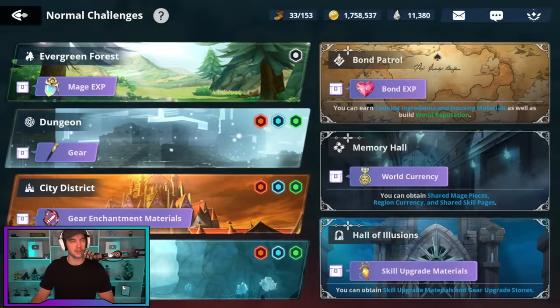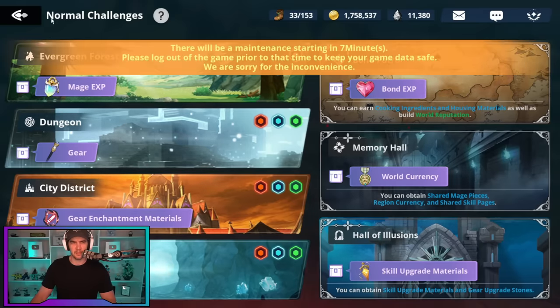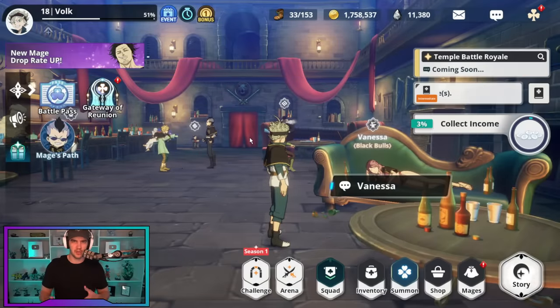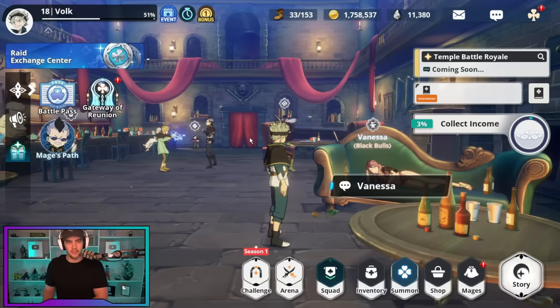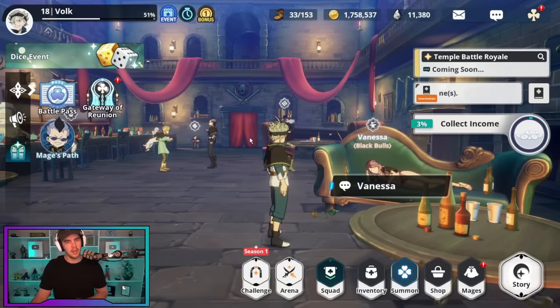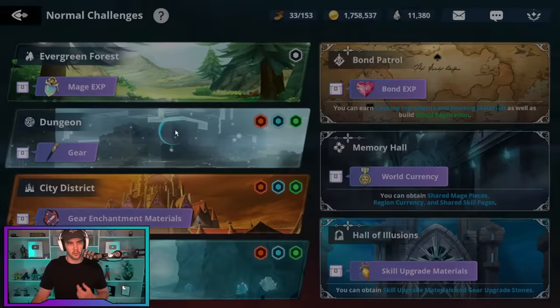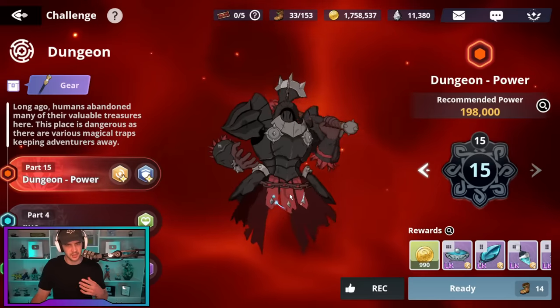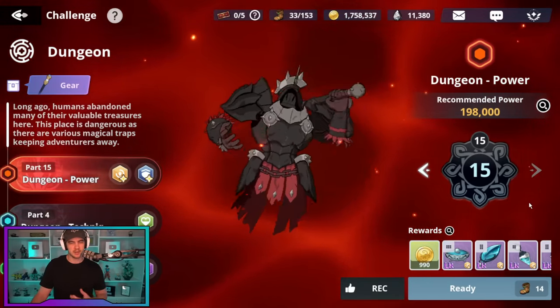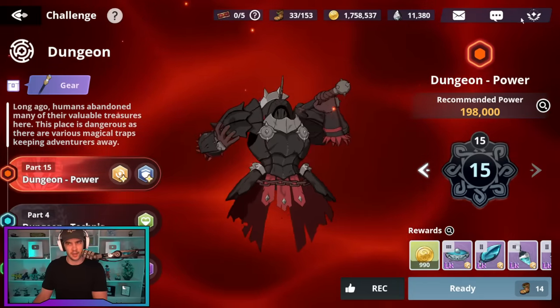That's pretty much what I did. If you're a new account, that's what I would recommend doing. Follow the campaign, do the mages path until you get the requirement for a level 90 character. Once you finish the campaign, farm bond to get your four characters up to level 10 on bond. Then just spam dungeons. If you still can't do 13, 14, 15, just go back to 12, 11, 10, 9, 8. Farm those, get the extra drops — wait an extra day if you have to. By the time you do two days of that, you should 100% be ready. Then dump all your stamina into stage 15.